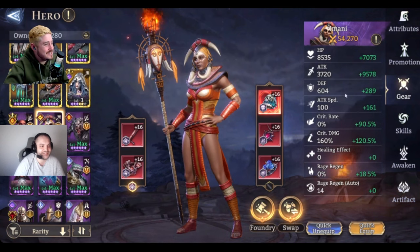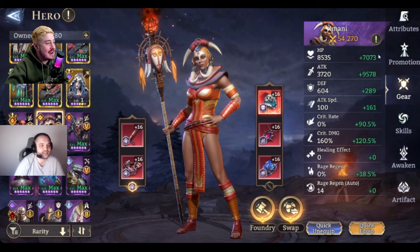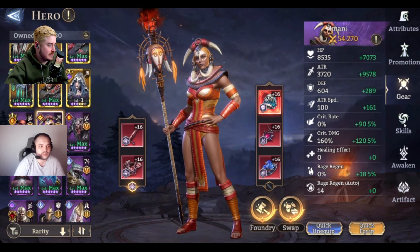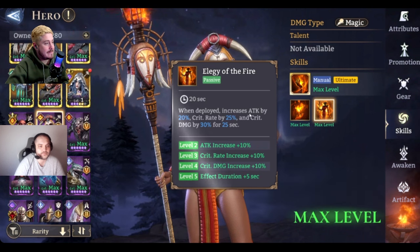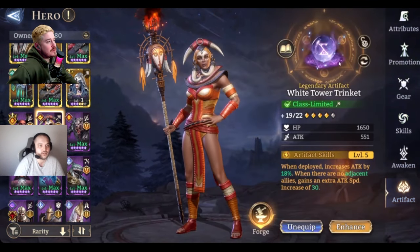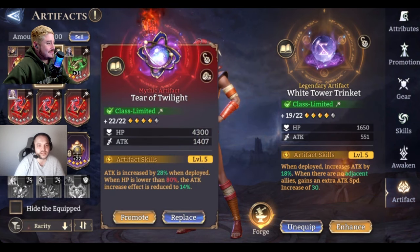Last but not least — Imani, the first hero I took to level 60 on my account. She's not even crit-capped because from her passive, when we deploy and then pick her up, she gets 25% crit naturally. We're actually at about 15.5% — the passive holds for 25 seconds. If you're not using her a whole fight, you don't need to crit-cap.